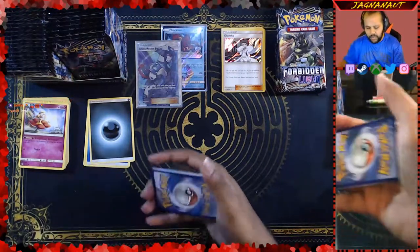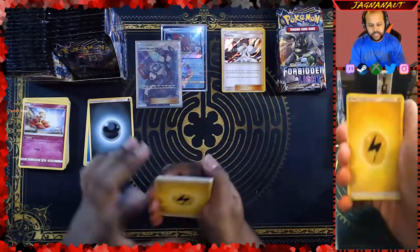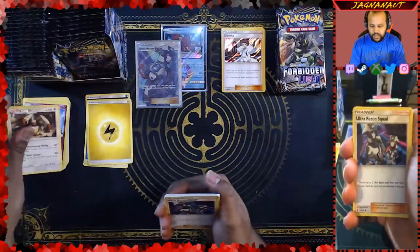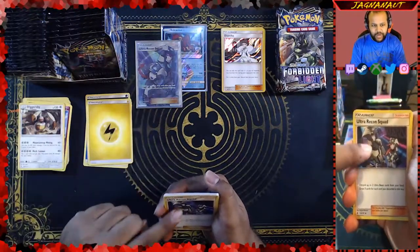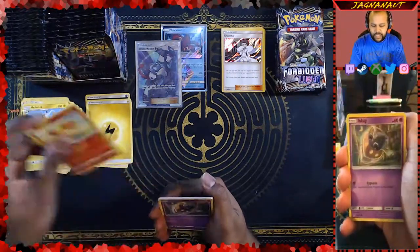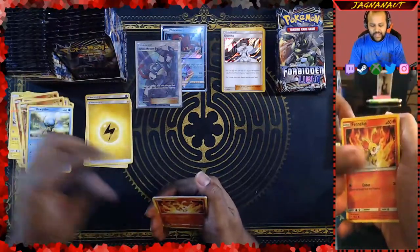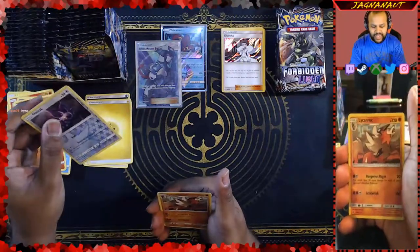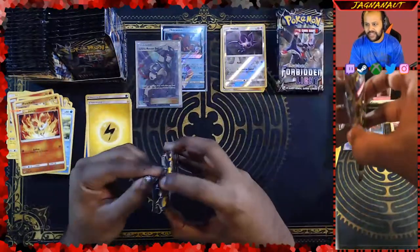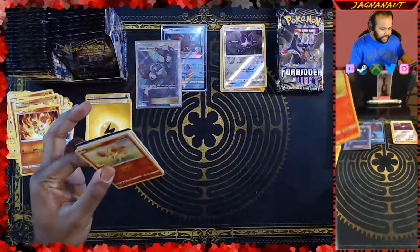There's the code card — you can pause the video if you'd like. Four from the back. We get an electric energy, Diggersby, an Ultra Recon Squad — so we got the full art of this and now we got the regular version of it. The Heliolisk. We get a Fennekin, an Inkay, a Pancham, a Dewpider, a Fennekin. Reverse is a Noibat, and then our rare is a Lycanroc. Good pulls, guys. Not gonna complain — considering we got a full art for our very first pack, why would I complain about what else I get?